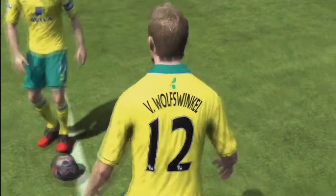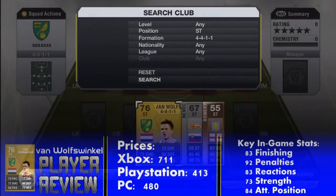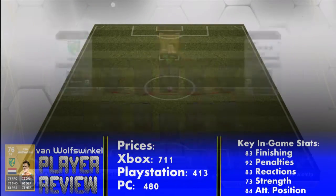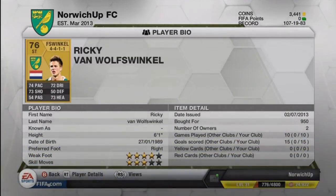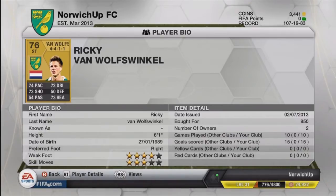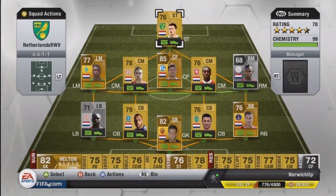Hello, this is Norwich Up and welcome to a Ultimate Team player review. Today I've got Vicky van Volswinkel — he plays for Norwich City in the Barclays Premier League. He used to play for Sporting but now plays for Norwich. He's Dutch, with 74 pace, 73 shooting, 54 passing, 72 dribbling, and 73 heading. He's got a four-star weak foot and three-star skills, he's six foot one, and he's got 15 goals in 10 games for me. Overall, nothing jumps out from his card face stats but they're very solid in the mid 70s.